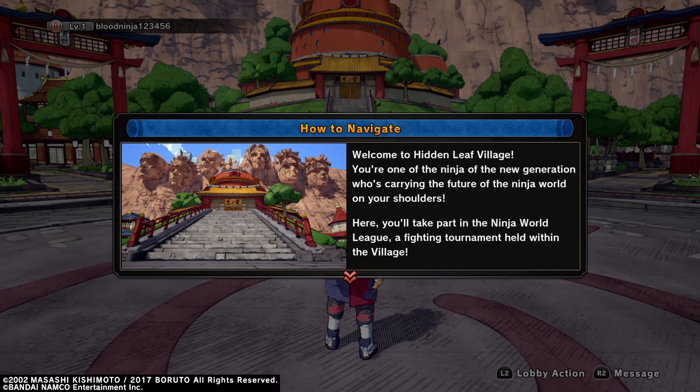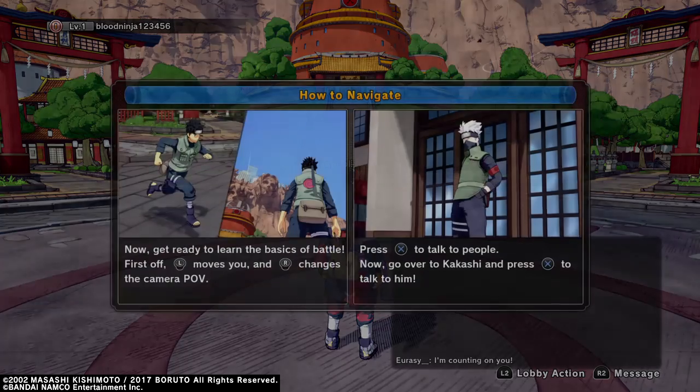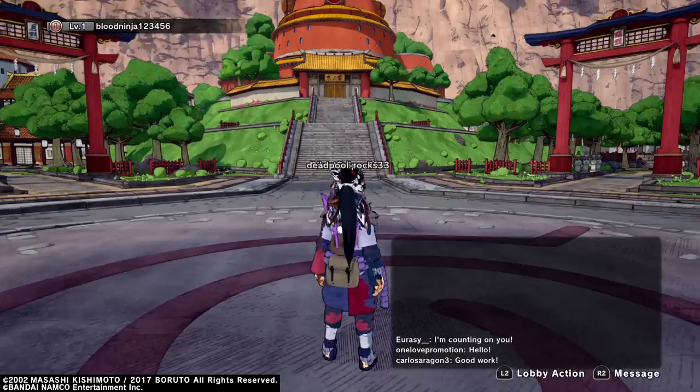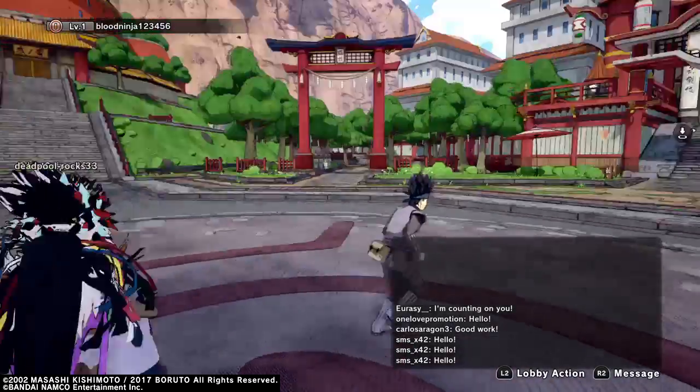Back to live with Blood, and today we're going to be playing some Naruto to Boruto: Shinobi Strikers. It says: Welcome to the Hidden Leaf Village. You're one of the ninja of the new generation who's carrying the future of the ninja world on your shoulders. Here you'll take part in the Ninja World League, a fighting tournament held within the village.